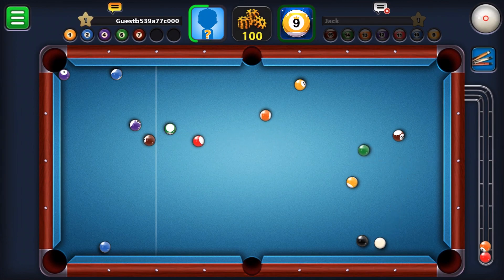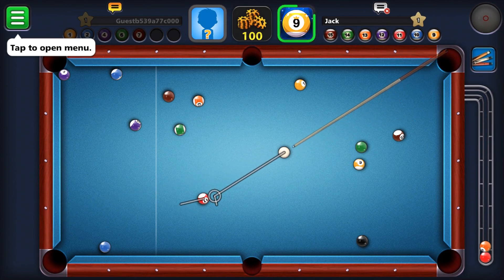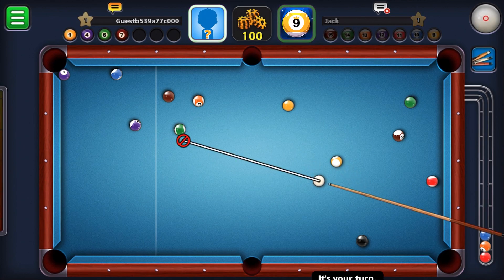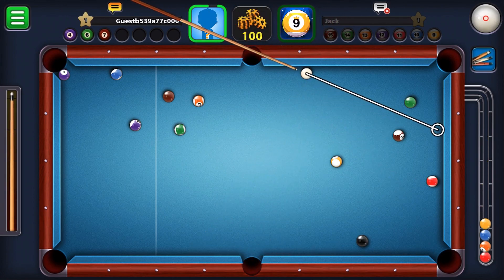I'm just gonna go straight and hopefully get one ball in. It doesn't work that way. If you're actually playing pool, that would be something very nice. Oh, thank you — you got my ball in! Okay, I got the yellow ball right there. Let's try — yes, we got it in!